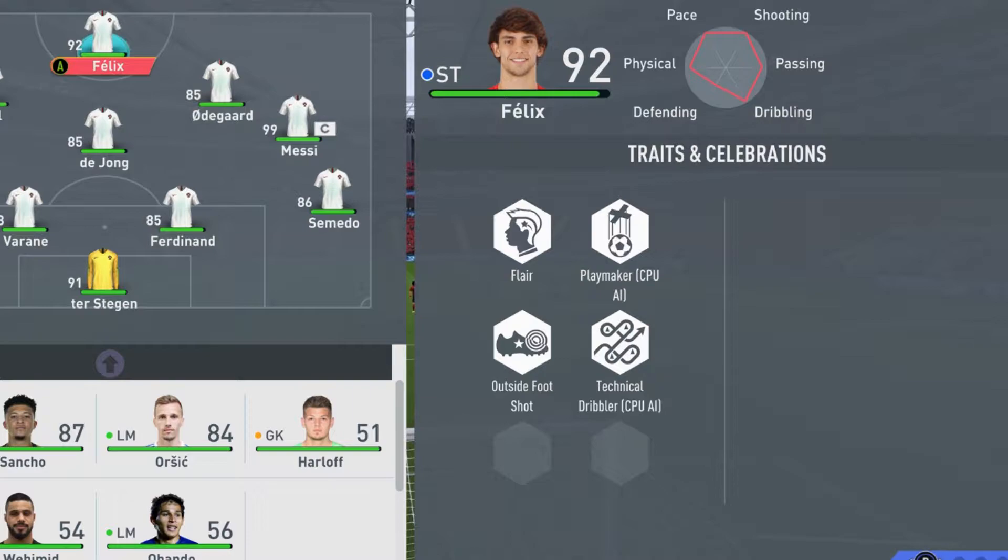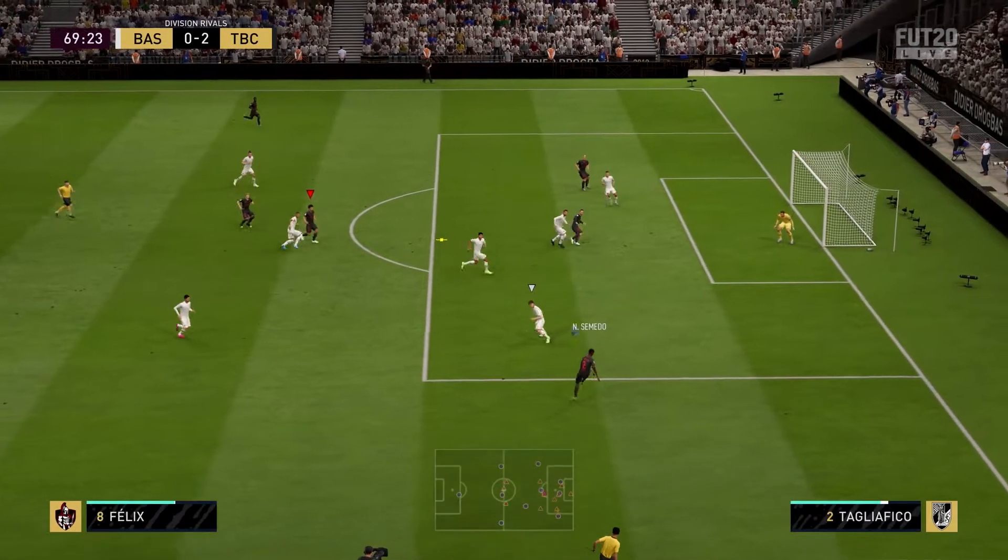As you can see, he has the Flare trait and the Outside First Shot trait — both very good traits. I love the Outside First Shot trait; it gives strikers more angle shooting and more power. It feels like there's more power on certain angles, and it's just an overall good trait to have.